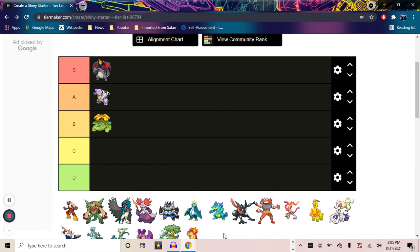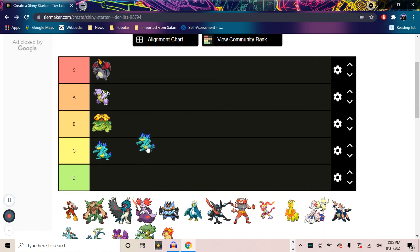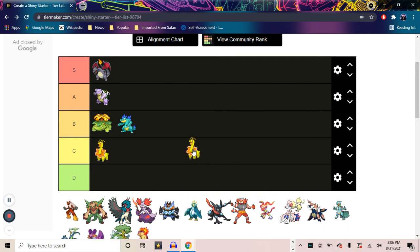Next, we move on to Gen 2, and I'll start with Feraligatr. For Feraligatr, in my opinion, it's honestly not the best — kind of the same as Venusaur, where it could have done more to actually make it look shiny. It feels like it didn't have a lot of thought put into it. To move on from that, we'll go with Meganium. I know Meganium isn't well-regarded, but the gold color really stands out — it just reminds me of a Lemon Dinosaur, honestly, and that is something I really love.